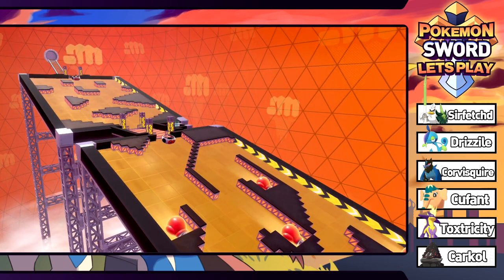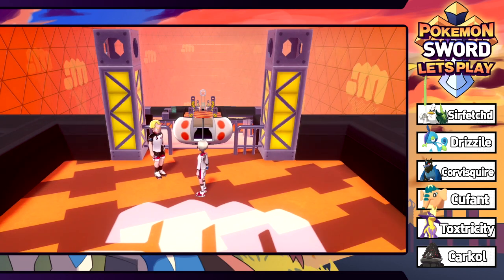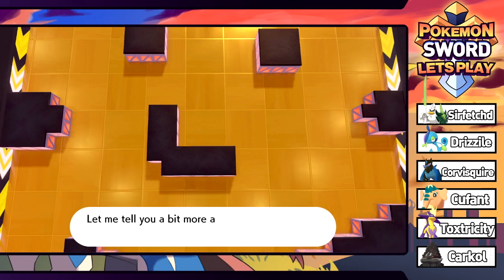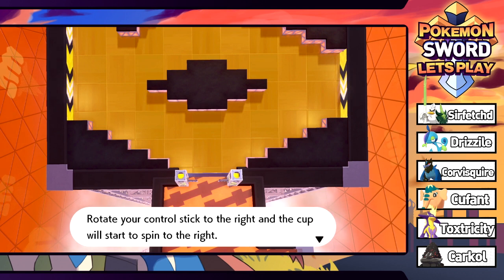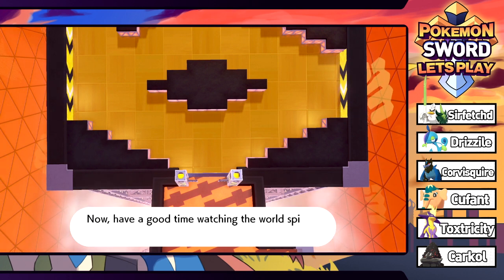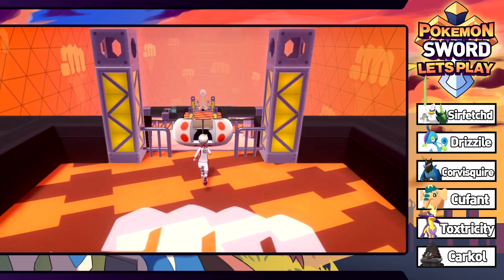This place is huge - and there's pinball, count me in! We get to ride in the cups! The gym mission for Stow-on-Side: ride in one of these cups and make your way to the goal while avoiding obstacles. Rotate the control stick right and the cup spins right, left and it spins left. Hit a wall - rotate the stick quickly to get out. Luckily I'm not motion sick because your boy would yak.